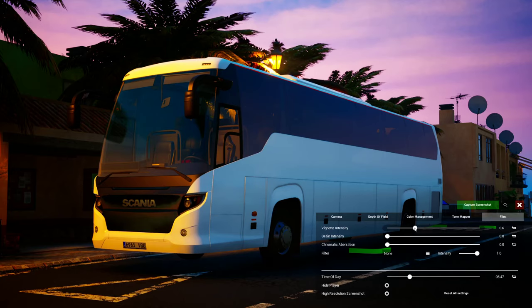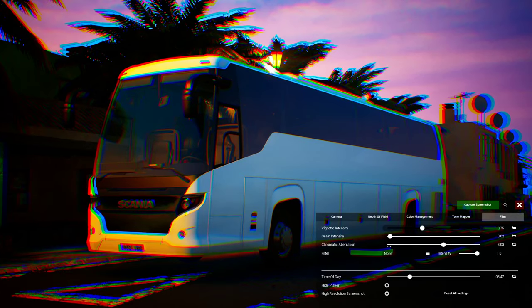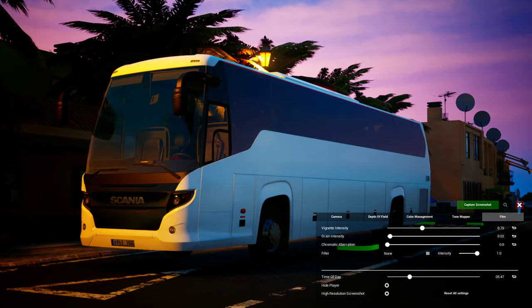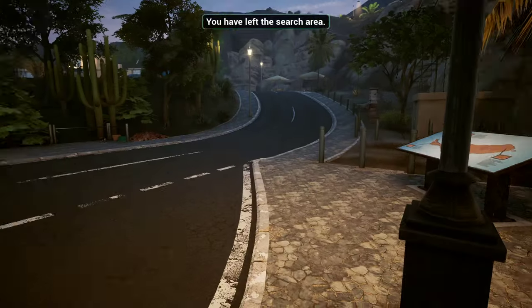You can even add dramatic effects like vignette - it's a very famous, common effect for Instagram shots - graininess, chromatic aberration which makes me dizzy so let's not do that again. You can make it a high resolution screenshot and then just take a photo like so. It takes a while if you have the high resolution screenshot enabled, and voila, after you exit you are back to reality.